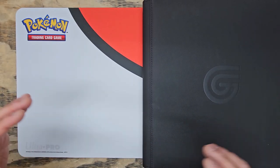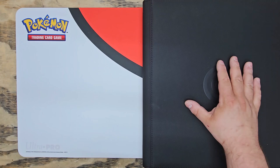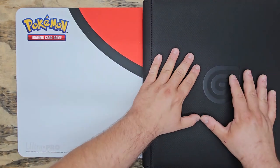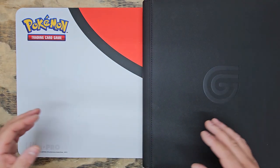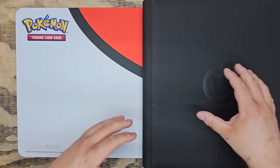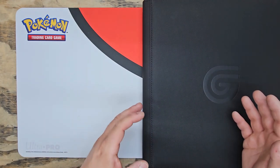Diving right into this, as you can probably see already — if you caught the first video where I went over my binder collection after 50 packs — I'm using an entirely different binder right now. This is a Guilt-Free Gaming 12-pocket fixed page binder. I'm not going to get too far into this binder specifically right now because I do have about four more binders on the way. I'm going to make an entire video dedicated to comparing all the most popular and most purchased trading card binders off of Amazon.